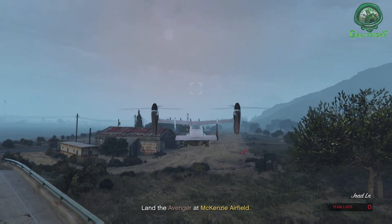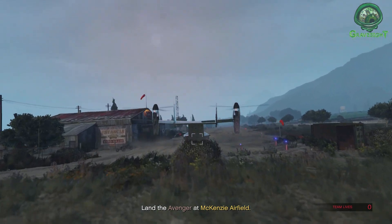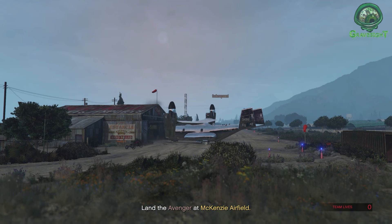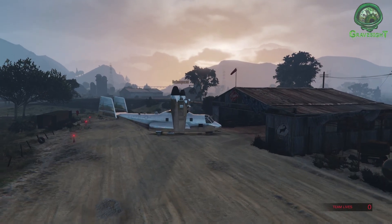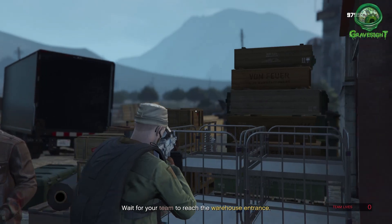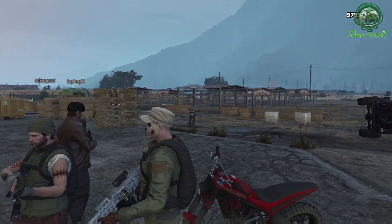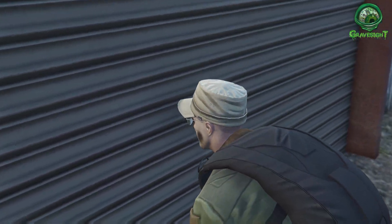Light up all these bad guys - these NPCs all have to get destroyed. After they get destroyed, we're going to need to go ahead and park the Avenger over at the Sandy Shores airfield, which is just right over there. From here you guys can exit the Avenger and grab some dirt bikes and head back over to the warehouse.